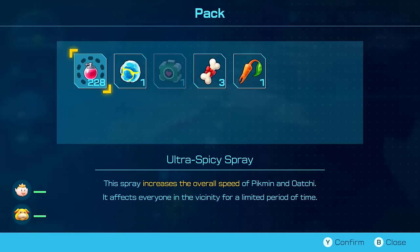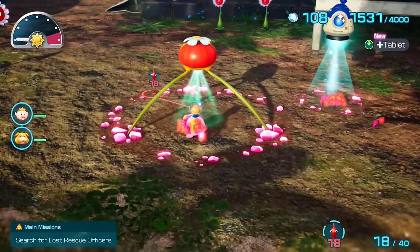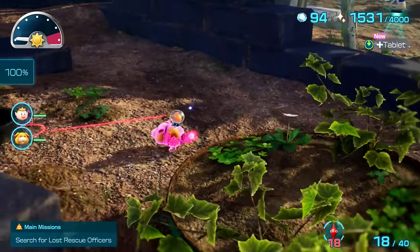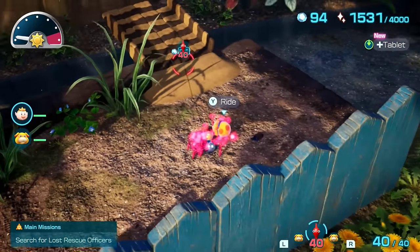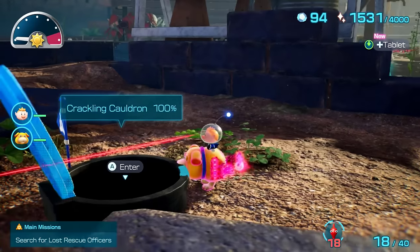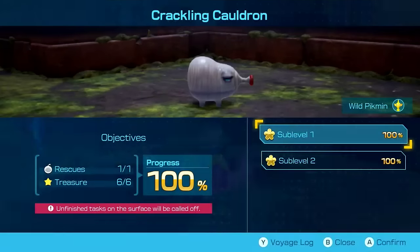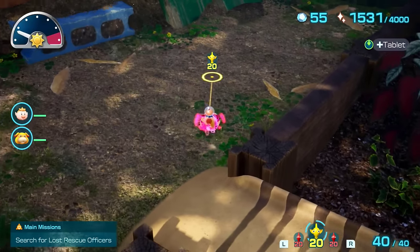We can start spamming ultra spicy spray now, and even though Oatchi can help carry things, he'll be avoiding it whenever possible since he moves much faster than the captain while it's active. The captain won't be moving separately from Oatchi until we unlock the Go Here command, and instead will jump off Oatchi to use the charging horn so we don't have to throw each pikmin individually. We'll build the two bridges near our base now thanks to Russ, and do the trick of getting our pikmin back by entering and immediately exiting a cave.